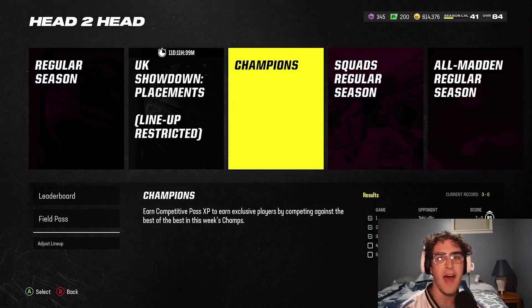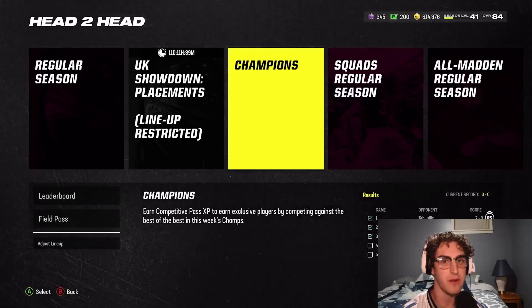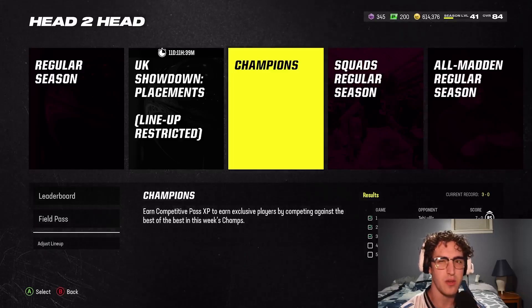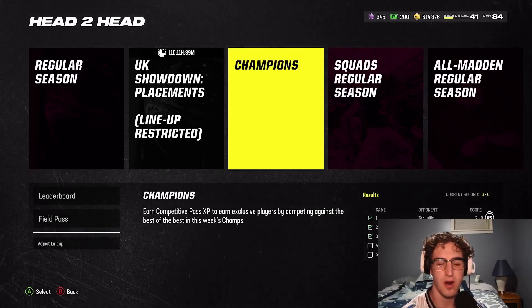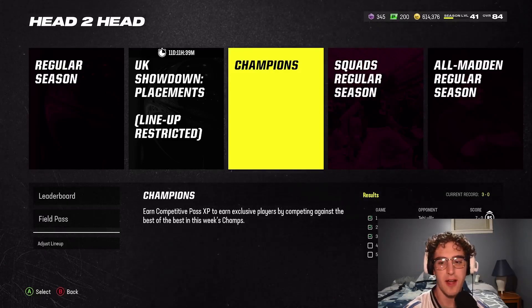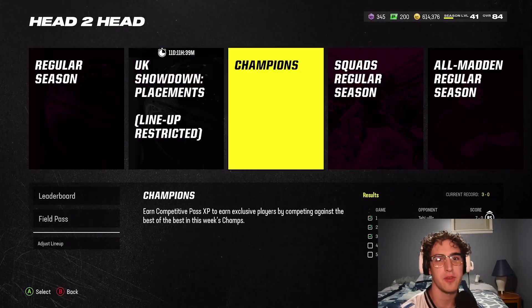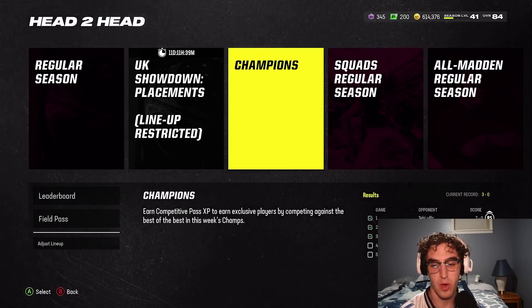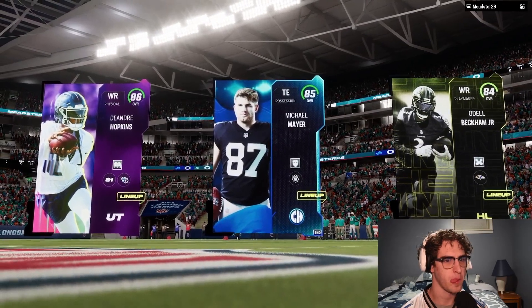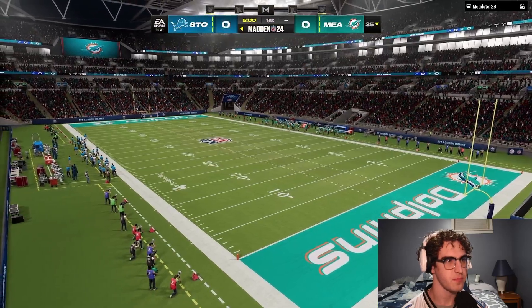That kid had a god squad and we beat him. Couldn't handle the zone adjustments, couldn't handle the double Mabel. Darius Slay is an 85 overall card, but he's getting plus one speed and plus two zone coverage from our scheme chem — our guys are playing up. We don't have 87 or 88 Deons, we didn't want to spend the coins. I want to wait for Lions players. And dude, we are balling out. Let's get into another game.